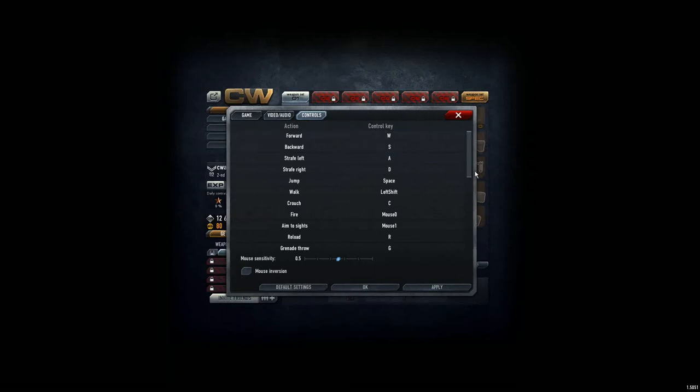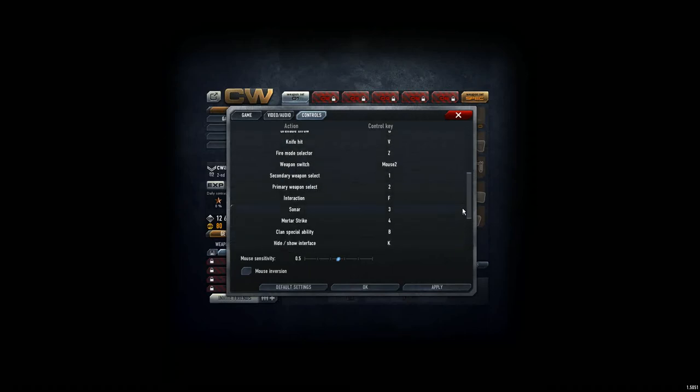Now, one important thing for controls that I suggest everyone should do: W, S, A, D are the normal keys for basically every game. Jump is Space, walk is Left Shift to be silent, crouch is C. Fire and aim to sight with mouse left and right is good. R for reload and G for grenade — that is fine. Knife is V.